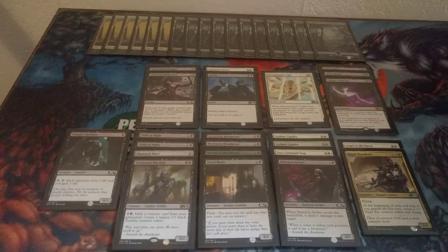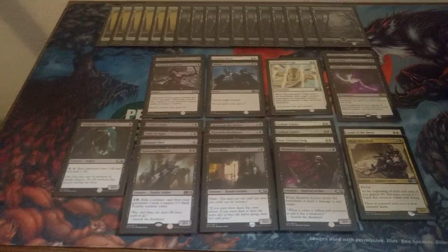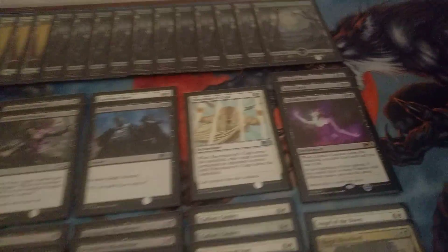Hey everybody, it's GalmatX bringing you another M19 draft report. This week I went black-white with a life gain sub-theme. This was mainly just black-white good stuff — a lot of good little creatures, a couple bombs, mainly just one bomb, the Graveyard Marshal, but Regal Bloodlord I think would classify as a bomb as well, and a lot of removal.